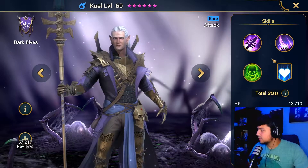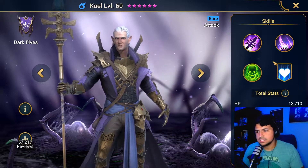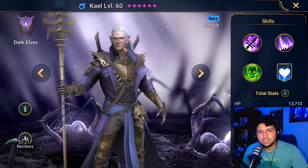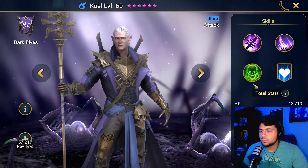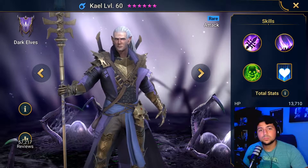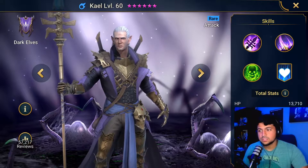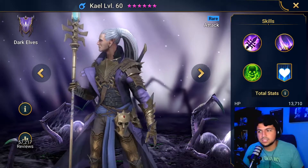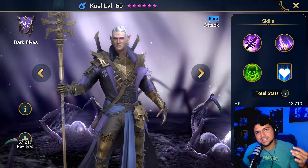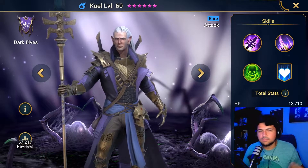As a beginner I wouldn't say to worry about bosses, dungeons, or Clan Boss yet — those things come later — but you still want to pick Kael in preparation for them. If you don't pull any good poisoners from your shards, you're going to have an issue getting good rewards from Clan Boss. Kael is the best starter champ to pick. If you're a couple days in and picked someone else, that's okay — you can just restart the game and pick Kael this time. He's like an investment; he matures as you go along.